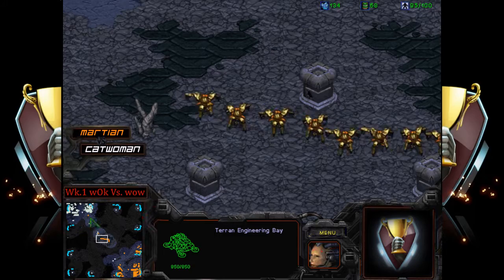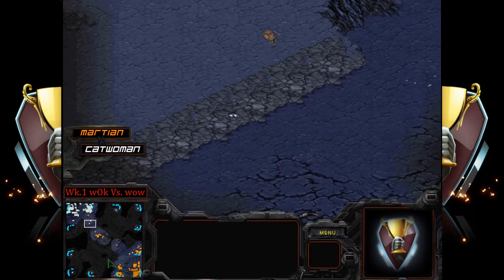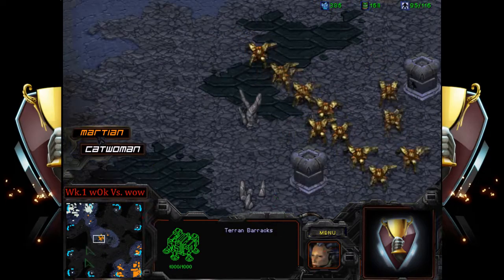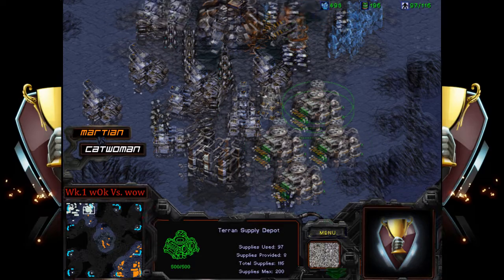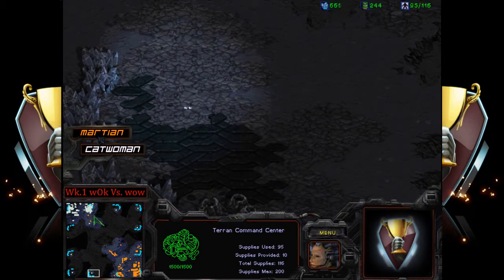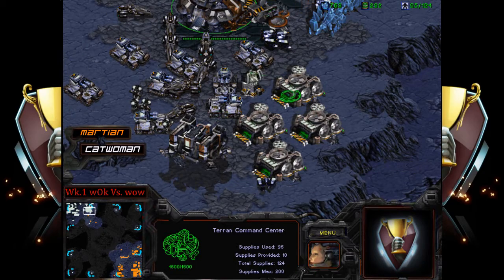Maybe Martian is just trying to make it look like he's pushing out, or maybe forcing an interesting scenario. Interesting supply depot placement there — I won't over-analyze it. But this is going to hurt him because he won't be able to get those siege tanks over there. We're going to be seeing three-base Protoss versus two-base Terran, and it looks like catwoman is going to push with plus one just finishing.